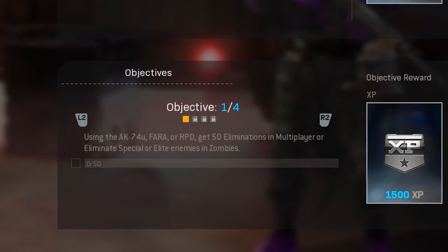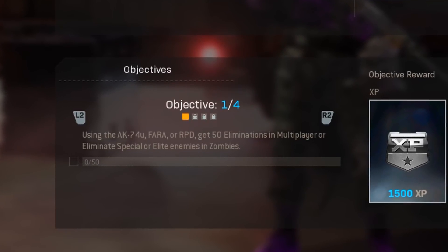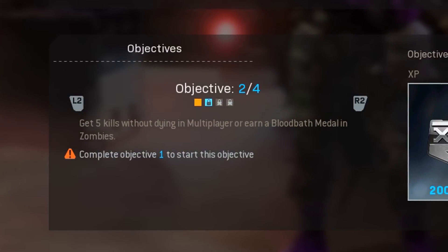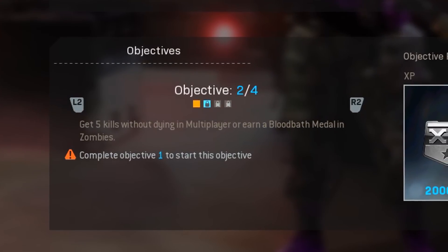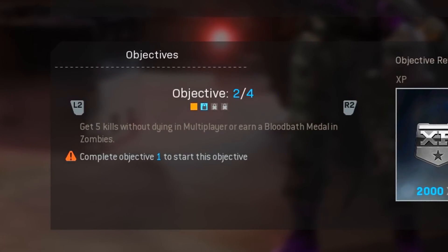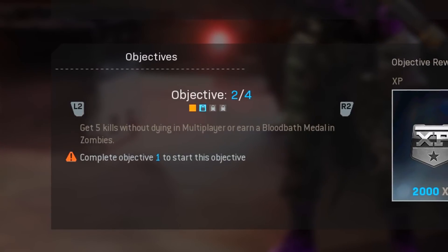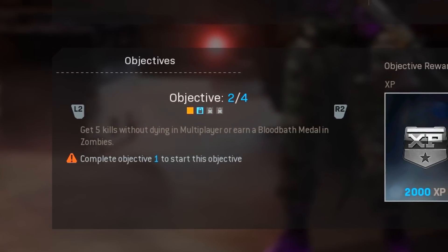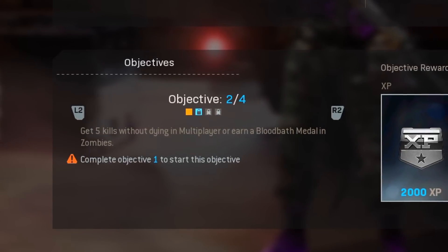The easiest thing here would be to go into Cold War multiplayer and get 50 eliminations. For objective two, it doesn't show the COD points on screen but I believe this should give you 100 COD points back. This one is get 5 kills without dying in multiplayer or earn a bloodbath medal in zombies — so I'll just go into multiplayer and go on a 5 kill streak without dying.